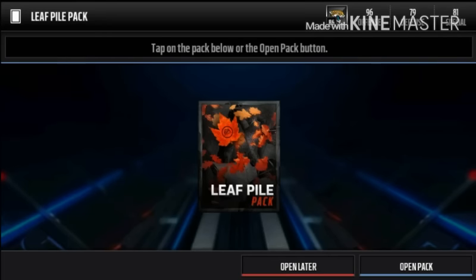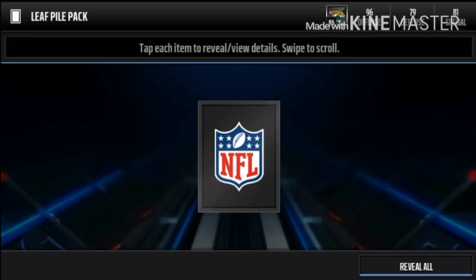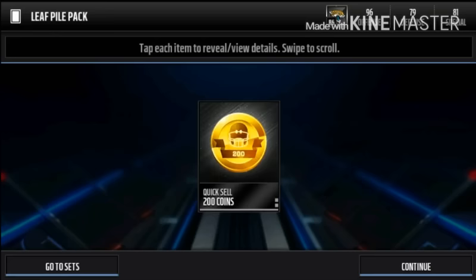Real quick, let's see what we can get in this leaf pile pack. For the first time ever, let's see if we can actually pull an elite leaf pile — and we don't. We get a 200 quick sale like usual. But moving on.